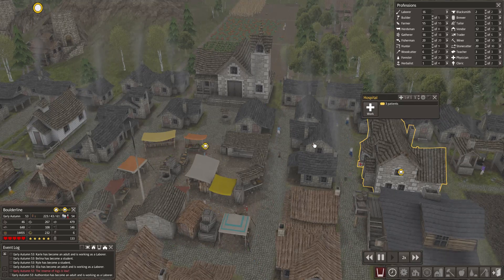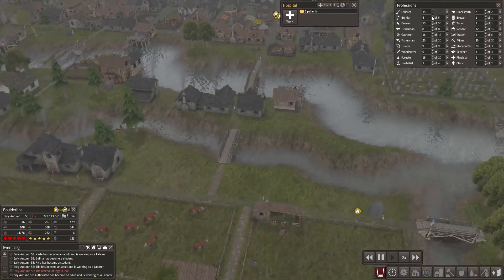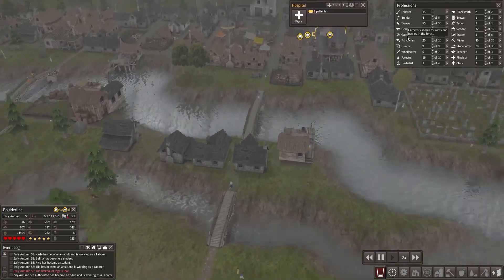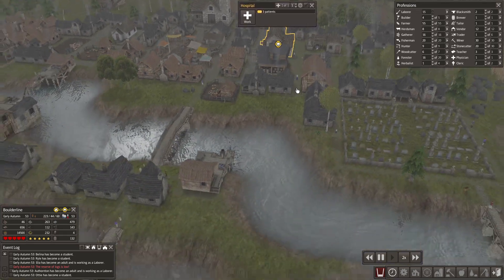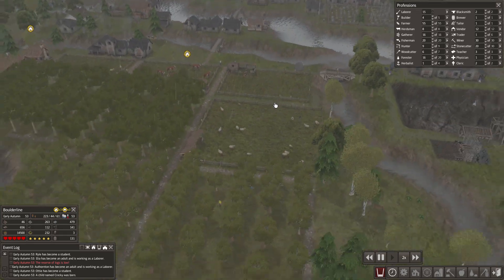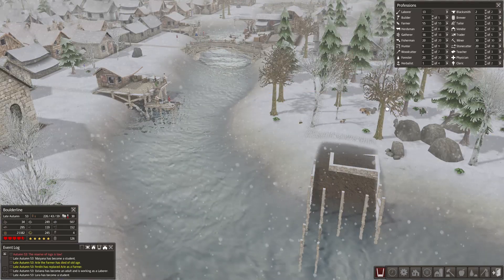Now Beulah, age 13, also has it — three patients. The reserve of logs is low too, which is a problem. The gatherer's hut is still not complete, but yes, everyone is heading to the hospital where they can't affect anyone else and will get cured. That seems to be under control now.